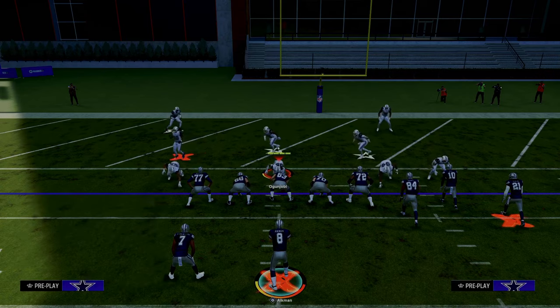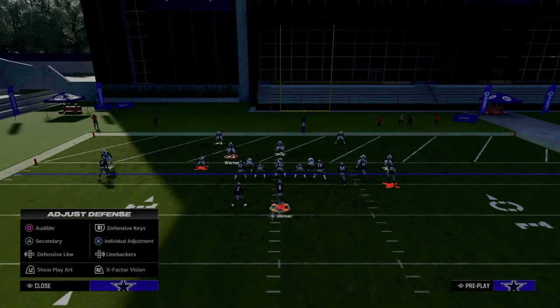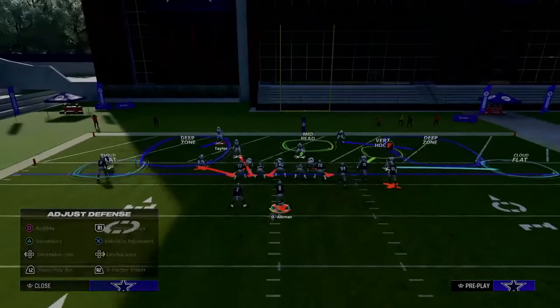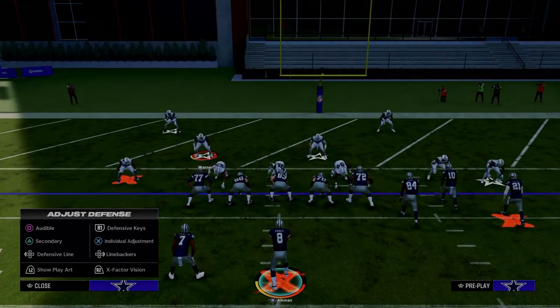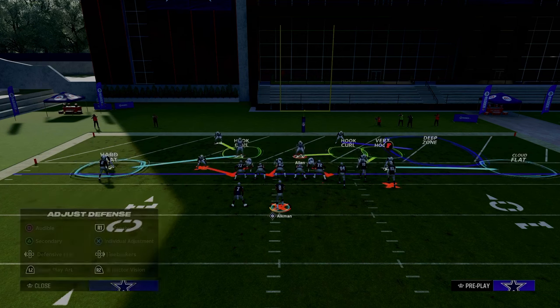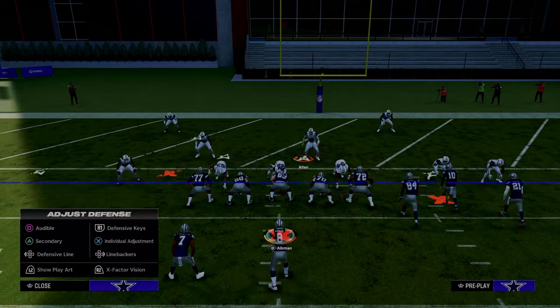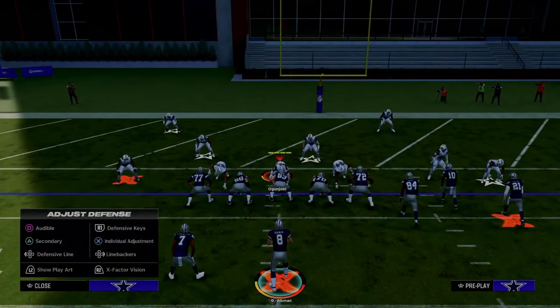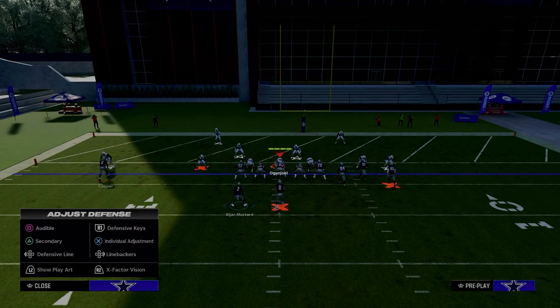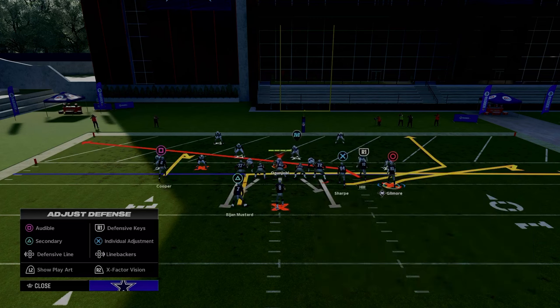What most people like to do is they will tend to send some pressure. So we'll send a little five-man pressure here and create some coverages. A lot of people like to put a guy in a hook curl to stop the running back wheels, and they might put this guy in a hard flat. This is 100% what people are going to be doing to try to stop you inside the five yard line. And if you have a backside Texas route or a backside in route, this is going to help significantly because they're going to have to respect that.